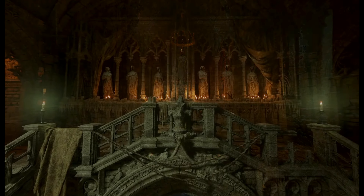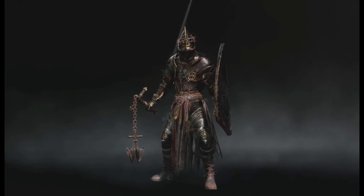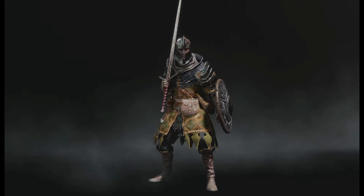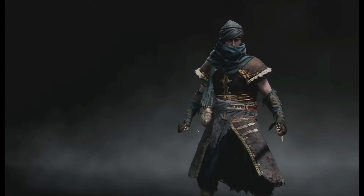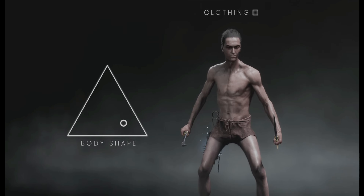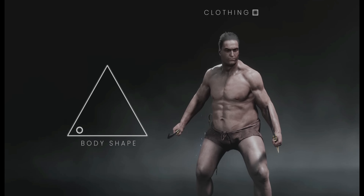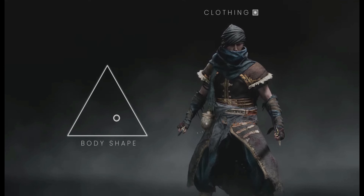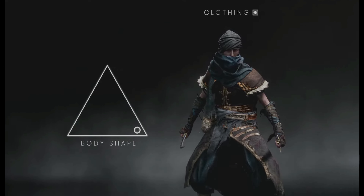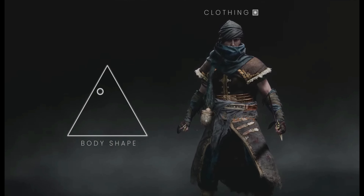We want players to feel fully immersed in our world by playing as their own unique virtual persona. To achieve this, we have used a combination of technologies, including 3D scans of real people and UE5's own character customization tech. Players can create unique faces and bodies by dynamically morphing between a huge range of shapes before finessing the finer details. Our extensive selection of armor sets seamlessly adapt to whatever shape the player chooses, and it's really important to us that we represent as wide a proportion of our audience as possible.